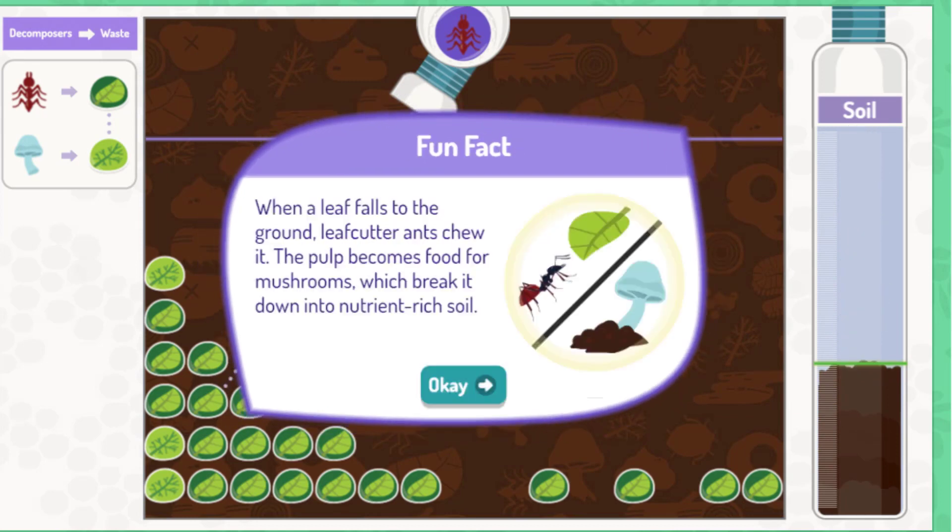When a leaf falls to the ground, leaf cutter ants chew it. The pulp becomes food for mushrooms, which break it down into nutrient-rich soil.